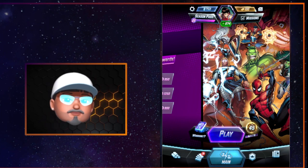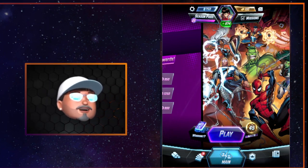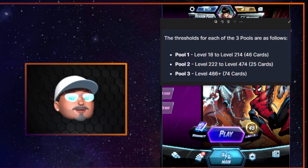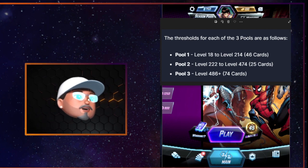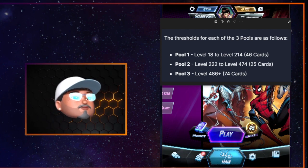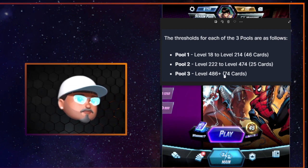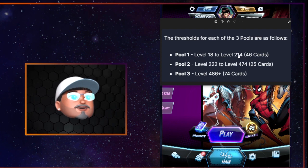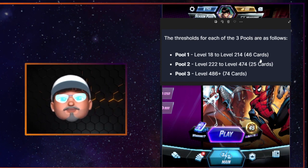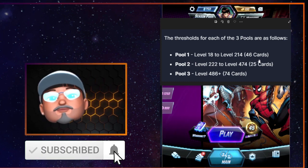The first thing we're going to talk about is understanding what pool size means in Marvel Snap, or what the card pools are specifically. The game is currently divided into three pools. These pools will grow — we'll get to a pool four and a pool five eventually. You can see that this is all based on your level. From level 18 to 214, there's going to be 46 total cards you're going to want to collect. They'll show up for you in random order.